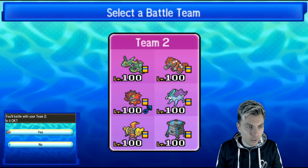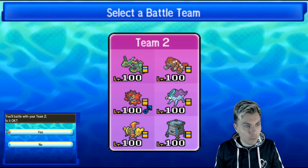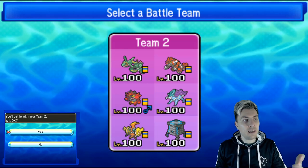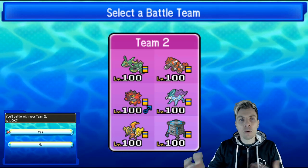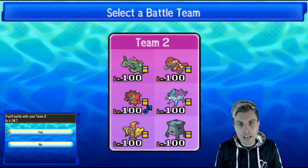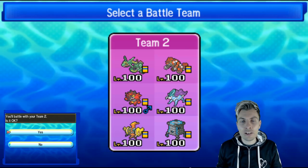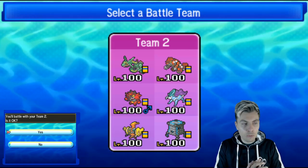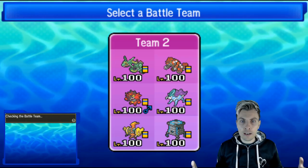Suicune is a really nice check for Groudon with speed control via Tailwind. We've got Tapu Koko with the Fightinium Z to help against threats like Ultra Necrozma. Then we have Stakataka as our Trick Room element — Groudon can perform in Trick Room depending on the matchup, and it comes in handy against things like Zygarde that would otherwise be harder to deal with. Without further ado, let's jump onto the ladder.